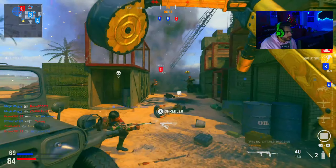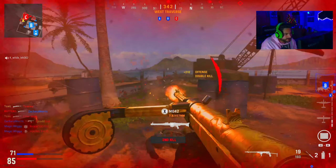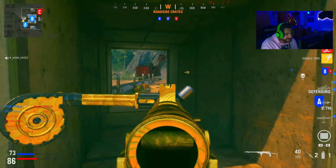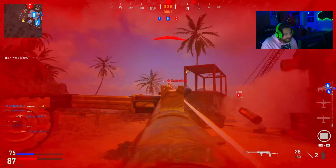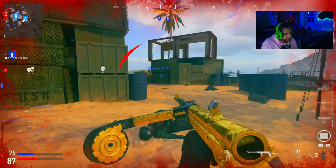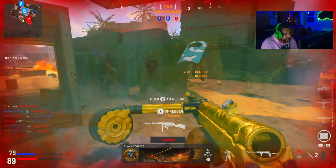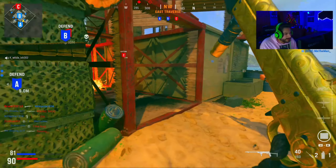It seems like the meta for Shipment at least is the riot shield — put the riot shield on your back and use your primary. I've been saying in all my videos: use the Bazooka as your secondary, because if you're going for Atomic you don't want to have to focus on rocket launchers at the same time as the gun you're working on. Just focus on one at a time.